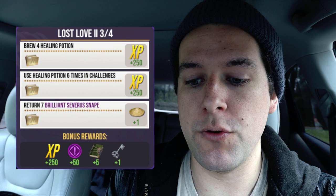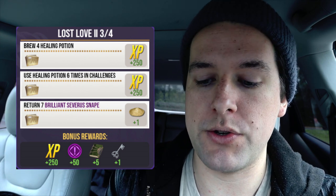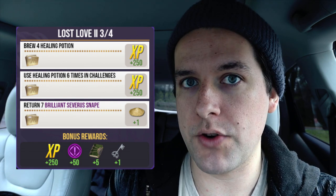On to step number three. You'll have to brew four healing potions, use healing potions six times in challenges, and return seven Brilliant Severus Snapes. Your rewards for that will total 500 Wizarding XP and one Powdered Dragon Claw potion ingredient. Bonus rewards are 250 XP, 50 Brilliant Family XP, five Restricted Section books, and one Silver Key. My advice is to start brewing two Potent Stimulo potions before the event starts, then brew two healing potions and two more in the Rental Cauldron and let them sit. Brew beforehand — it'll save you a ton of time.